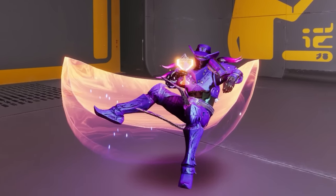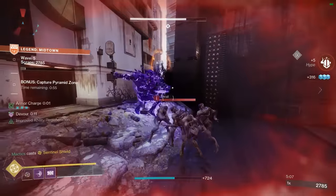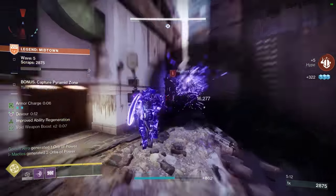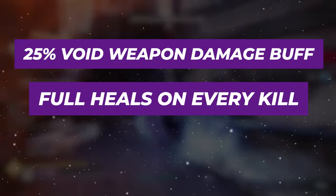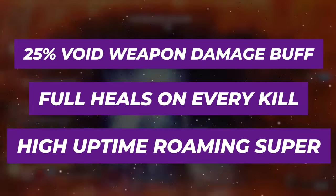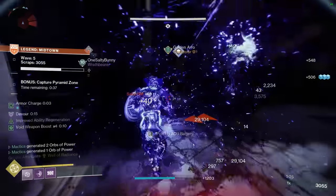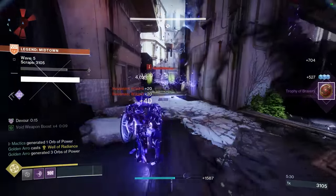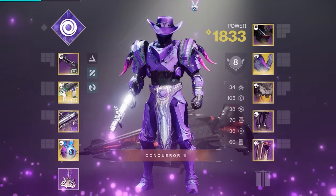What's up brother. Today I've got a special build to make special plays for special players. It's a setup that's guaranteed to absolutely stomp the new Onslaught Horde mode with a permanent 25% void weapon damage buff, full heals on every kill, and the ability to have a roaming super that can last literally over a minute long. And to prove that, if you hadn't noticed, I've been in the same super for this entire intro so far. So without further delay, let's get into the build.